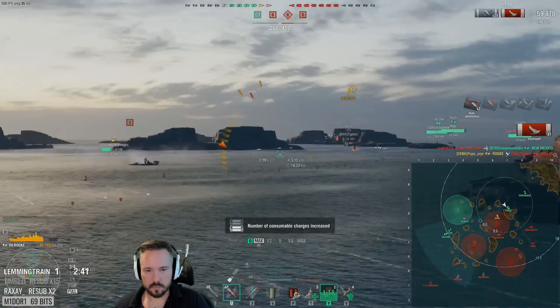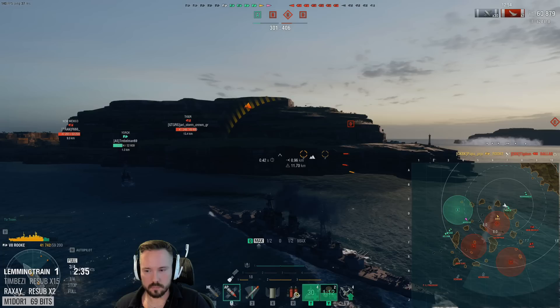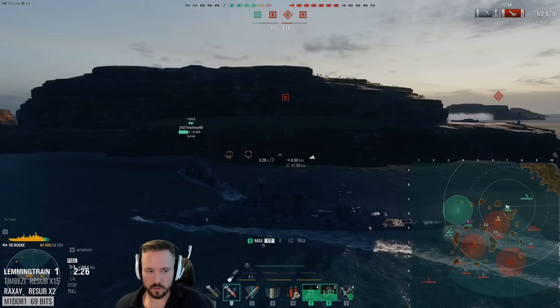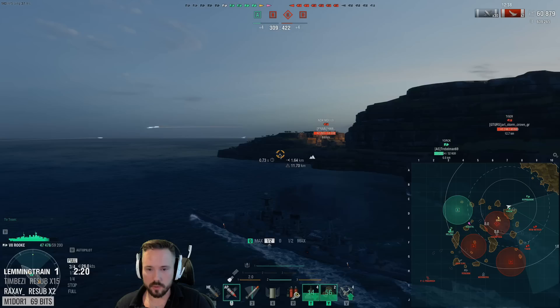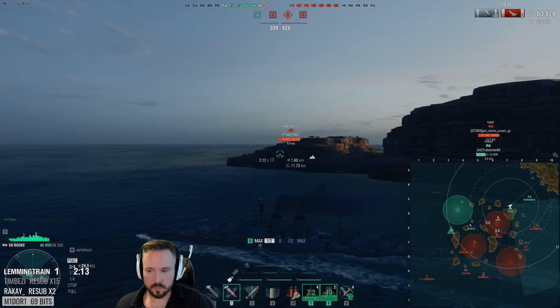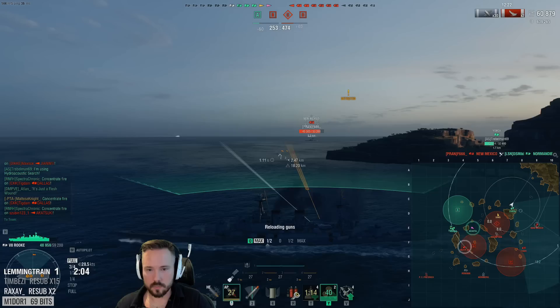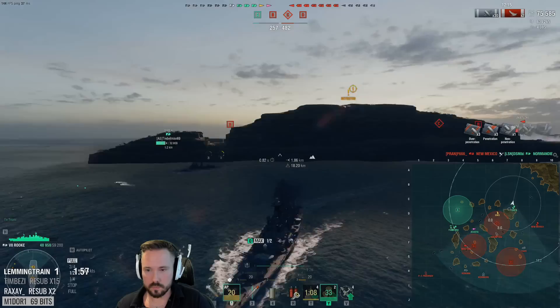Enemy cruiser sighted. We sank an enemy cruiser. I can't shoot the Chumpon — I had to turn out because of all the torps. I'm terrible support for our destroyers now. He's got no health — I need to help him. I'll turn my ship around to try to help. Let's see if we can smash the New Mexico before I do that. Just kite, honestly.